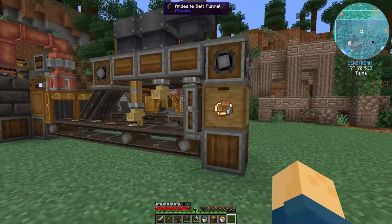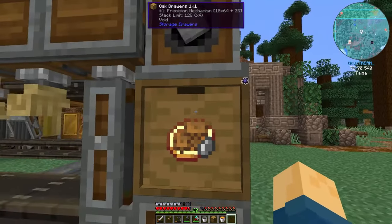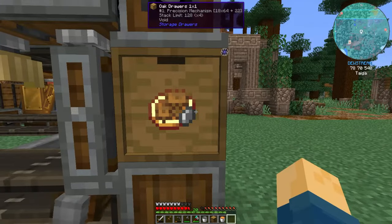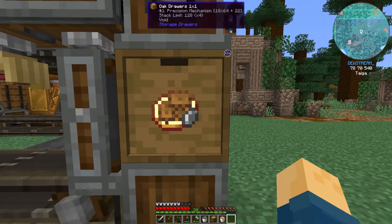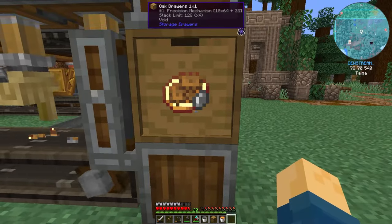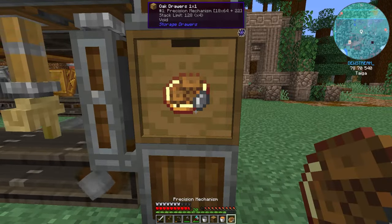The first thing we need to do is come over to our precision making process, which is going just smashingly. We have 18 stacks plus 22 — that's pretty decent. So we're going to go ahead and grab some out of there.